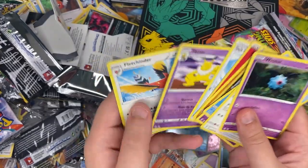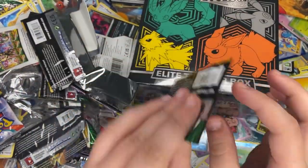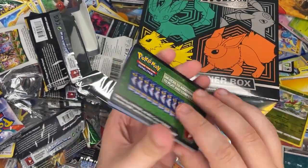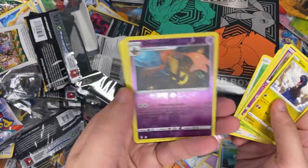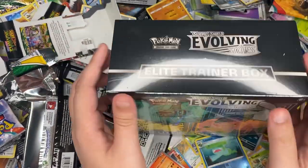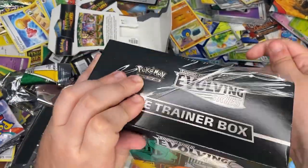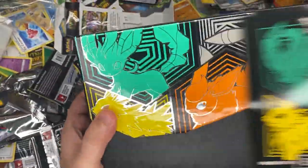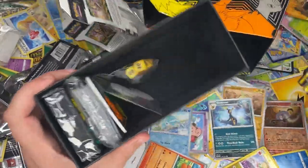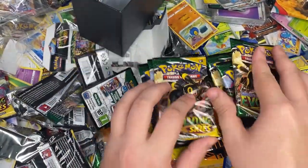That's an old print code card — interesting. As I said, I normally love these booster packs. We're probably going to get nothing out of them, but a big hit is coming. Basically, if we don't get anything I'm gonna title this video 'Do Not Open Your Evolving Skies ETBs' unless we get something huge — so just get ready for it.